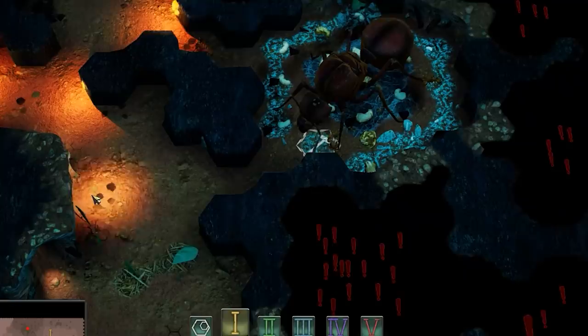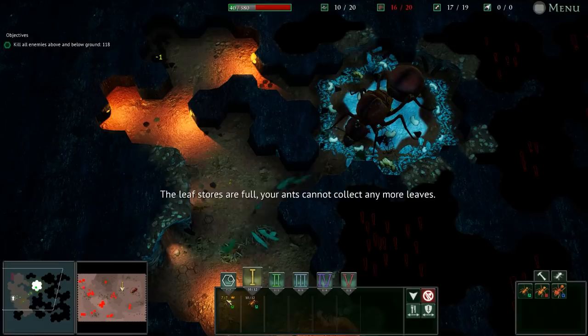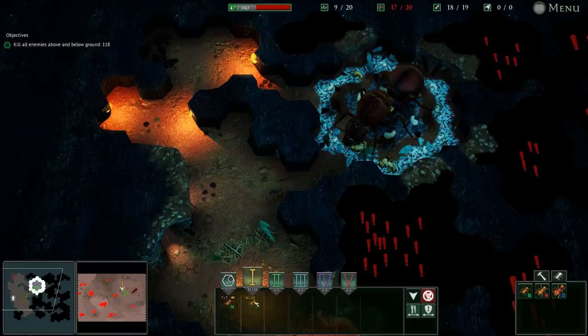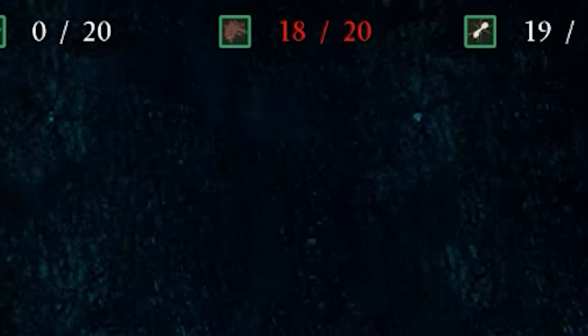Our army is going - that's why - we have the wrong group going out to get more food. We'll rearrange that so we've got seven basically protecting the queen and doing all the subterranean jobs, and then these guys are going to go out and get the food. There's a lot of stuff but I don't think we're going to be attacked. Our refuse is pretty high so we're going to want to change that up.